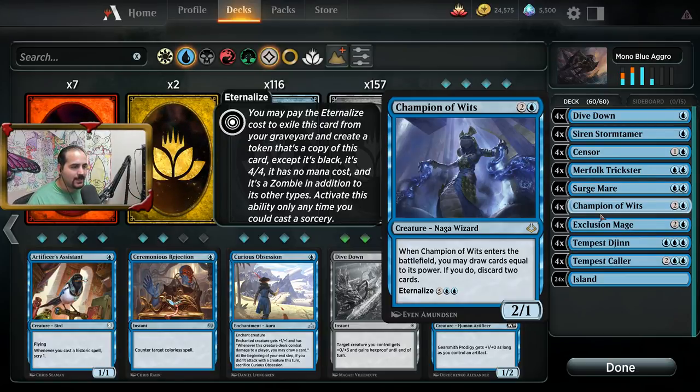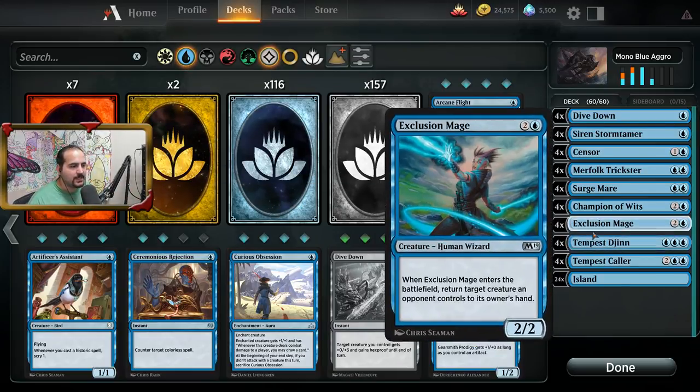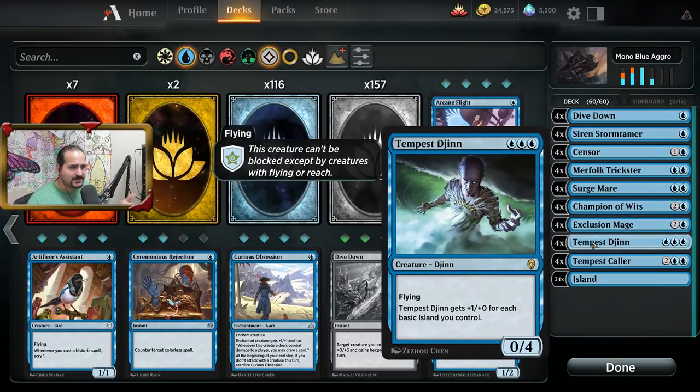Exclusion Mage — there are a lot of players playing bounce cards when they're playing blue, and Exclusion Mage bounces a creature with a body attached to it, so it's pretty nice. Tempest Djinn is your main win condition in your deck. It just gets larger as the game goes by — the toughness doesn't necessarily get larger, but its power does, and it can quickly close out a game if it's ever left unchecked.